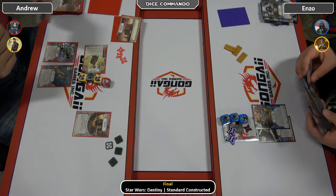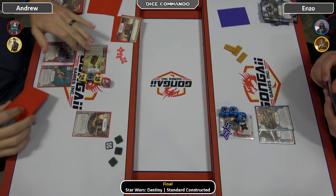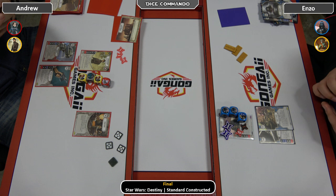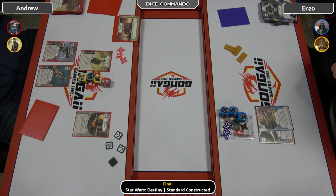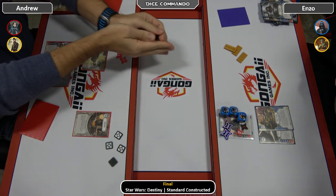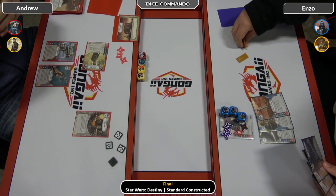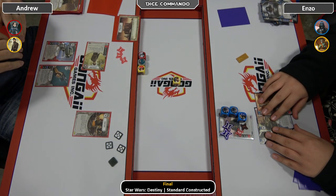Enzo's down to one card in his deck, which we know is an Ancient Lightsaber. Andrew only has to deal damage on one Cassian die — because Vader's at 14, if Andrew rolls even just a one on Cassian he can resolve that. The Force Illusion will take one, but the indirect ping damage will finish it. And there's the one he needed — Enzo drops the Ancient, that's it. Game and tournament go to Andrew. Nice job, Andrew.